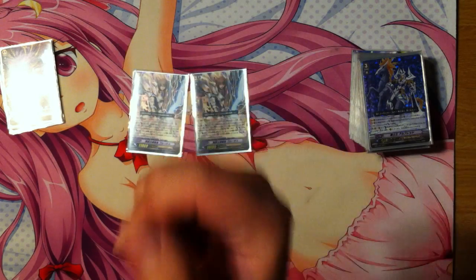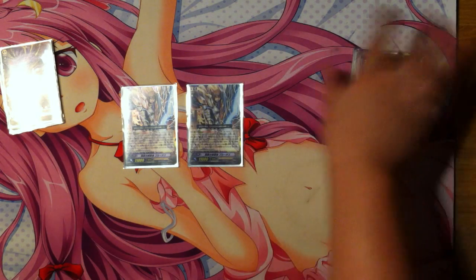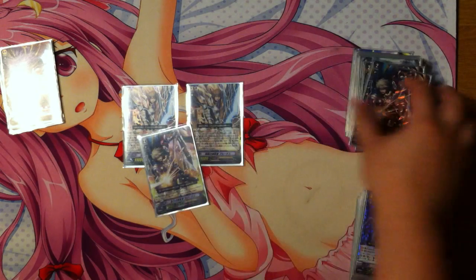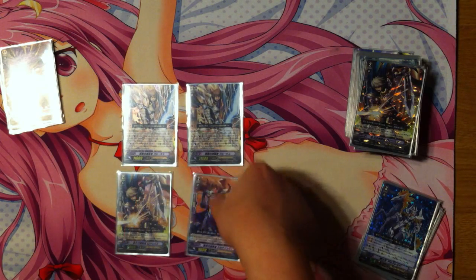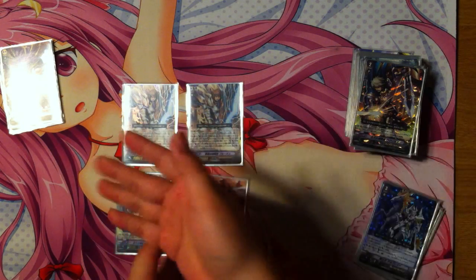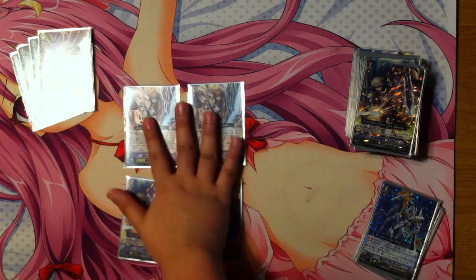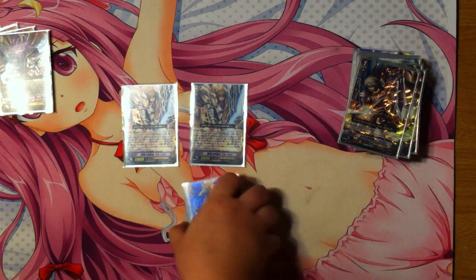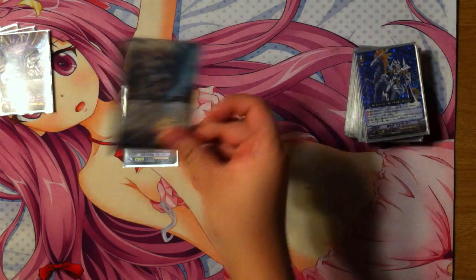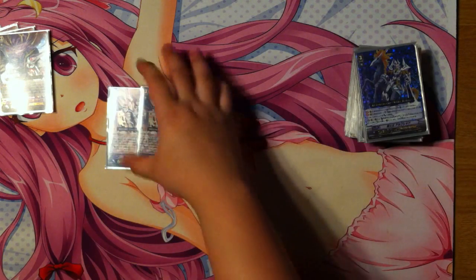His second ability is that when you ride him, you can search your deck for his Legion mate and call it to your rearguard circle. You don't want to be calling your vanguards to your rearguard circle if you're playing a lot of Legions, because you're going to want to use the Legion effects over and over again. But it's not a horrible card - you can ride this late game, call your Legion mate, attack with stuff, and close out the game.